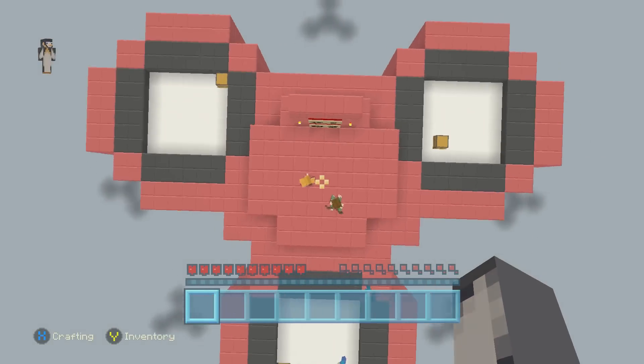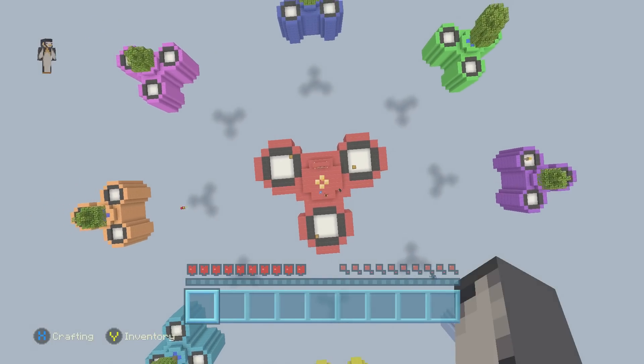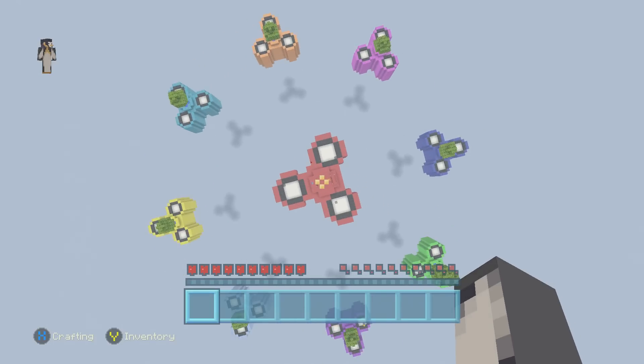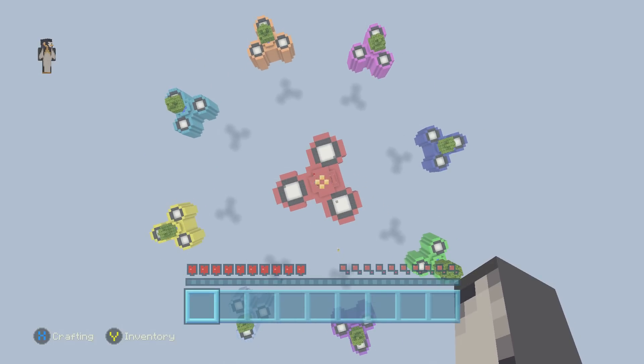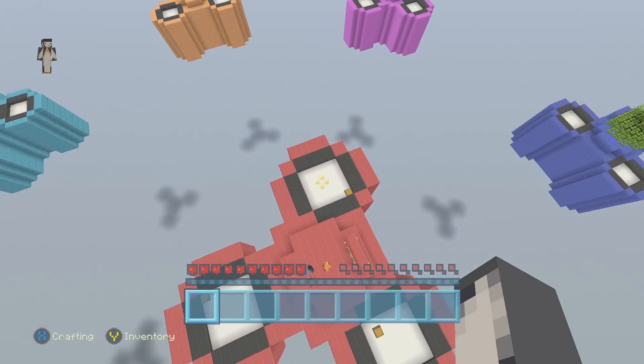If I fly up, you can see the fidget spinners all the way from the top. Let's go up here — there you go, you can see it. They've got trees in the way, but other than that you can see it's a pretty cool looking fidget spinner. I know the fidget spinners are a bit chunky — yours might not be quite as fat as that, but they have to have ores in and stuff like that.